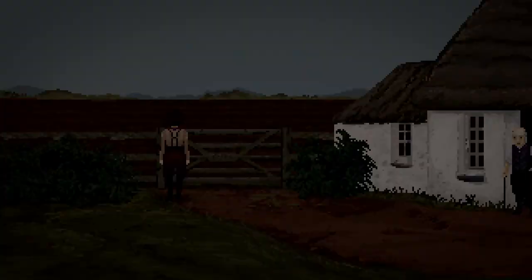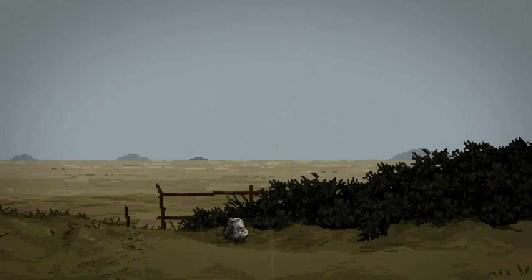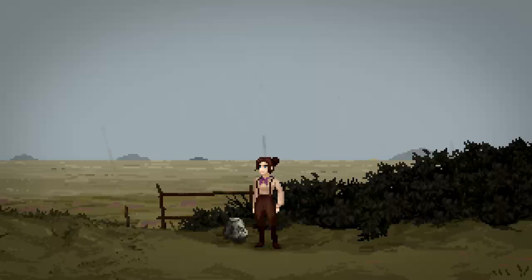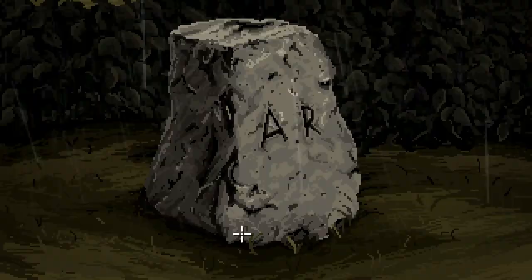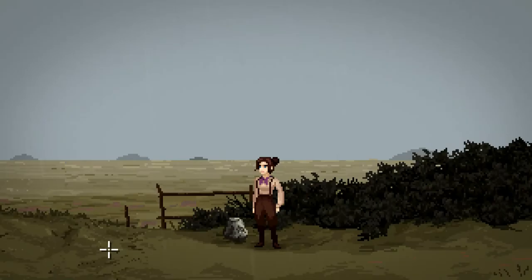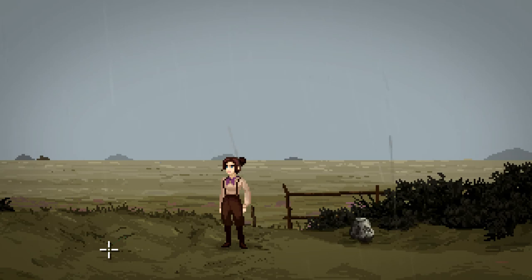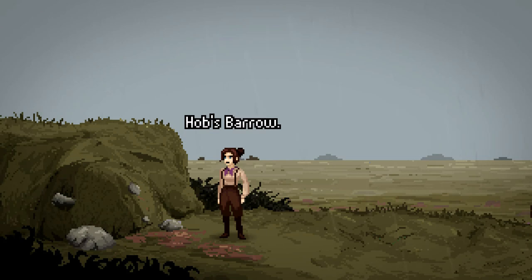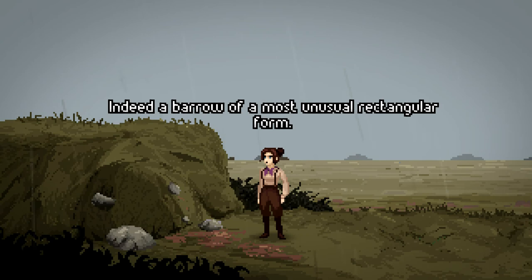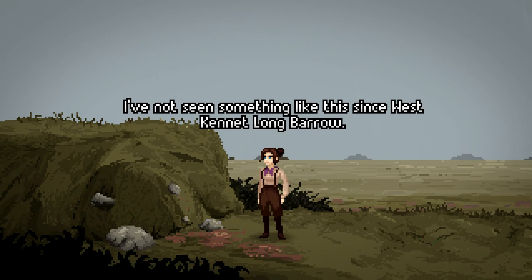We finally found Hobbs Barrow, but the excavation is still some way off. I probably should have brought my umbrella — it's raining again. What have we got here? There's a stone. A.R. — I haven't a clue what that can be referring to. Have we met anybody with the initials A.R.? I don't think we have. Finally, here it is — Hobbs Barrow. A barrow of a most unusual rectangular form. I've not seen something like this since West Kennet Long Barrow. This will make a fine entry for my book. What secrets do you conceal, I wonder?